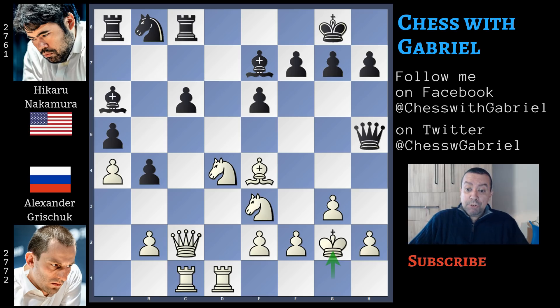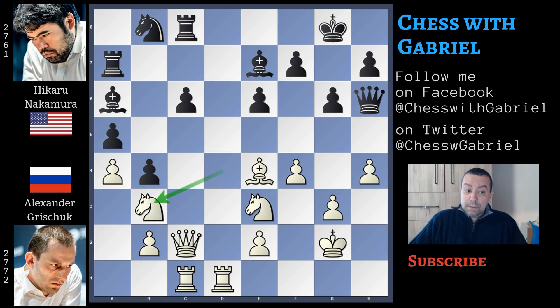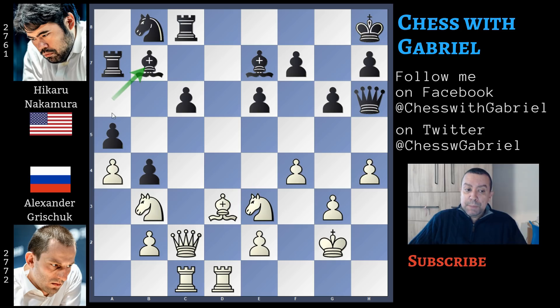Queen to g6, bishop to e4, but after queen to h5 here comes king to g2, with Grishuk stopping the repetitions. The game is completely original. Rook to a7, h4 now, g6 — a good move, not only controlling f5 but also clearing the g7 square that could be useful for the queen to go back to the center of the board. F4, queen to h6, knight to b3 and king to h8, bishop to d3 and bishop to b7.